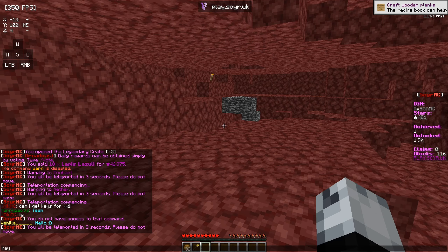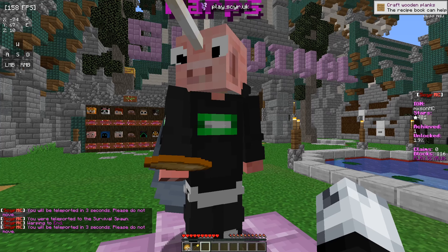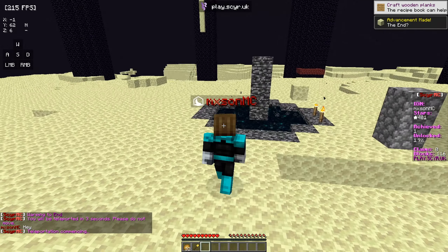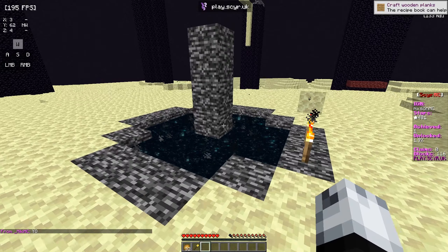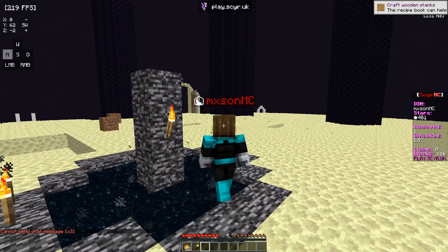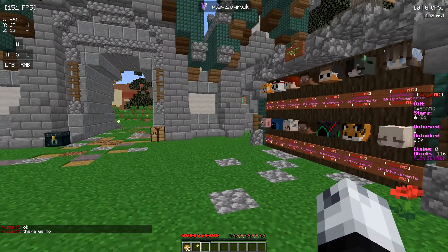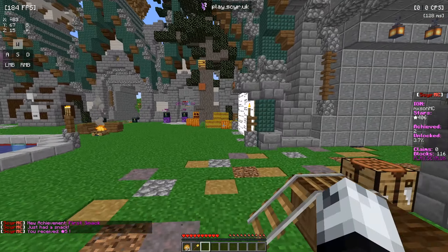Going back to spawn and checking out the end next. As soon as we spawn into the end, we're right by the portal. We could actually respawn the ender dragon if we wanted to, but I don't think I'll be doing that. I tried slash spawn but for some reason I got stuck in the end, which was kind of weird. After a bit of trouble, I actually made it out of the end successfully.